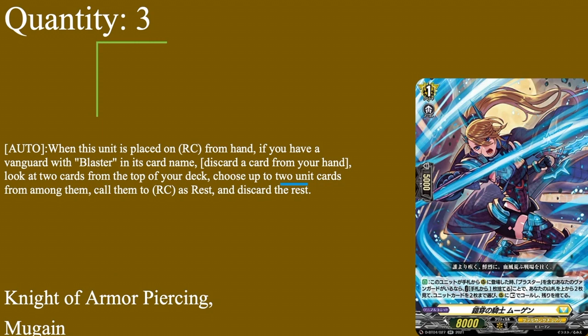Three copies of the card that makes this deck good: Knight of Armor of Piercing, Mugain — 8k base, 5k shield, grade one boost. Auto when placed on rear guard from hand: if you have a vanguard with blaster in its card name, discard a card, look at the top two, choose up to two unit cards, call them to rear guard as rest, and discard the rest. As long as they're not orders — and there are only two orders in this deck — that's a free two calls via discarding one card, giving you two retire targets. No counter blast, no soul blast — just a single discard to net two rear guards, and you can retire Mugain herself for PBD's cost since it's an on-place effect.